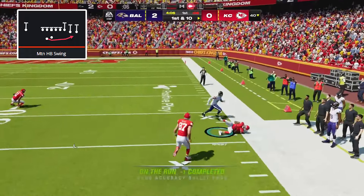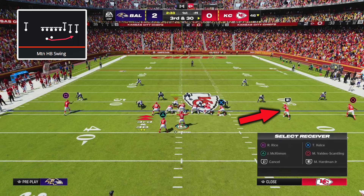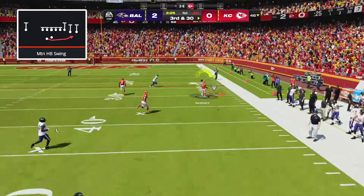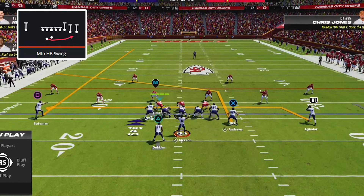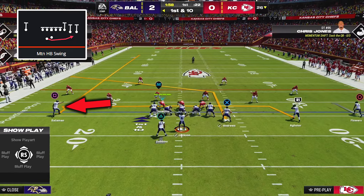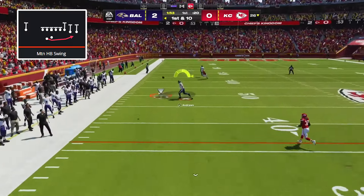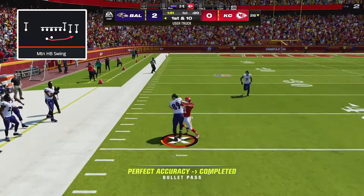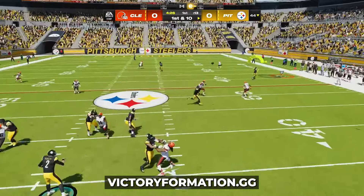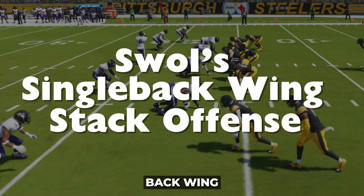The next offense is Trips Offset Weak in the Spread playbook. The play in this formation is called Motion Halfback Swing, and we're creating an insane double corner concept targeting either the tight end or slot receiver corner routes. All you need to do is block your halfback, corner your tight end, corner the slot receiver, and streak the outside receiver, then roll out and pick a corner route to throw. For the second setup, I attack the defense with a post route: block the halfback, streak the slot receiver, post the tight end, and drag the slot receiver. Then roll out and throw the wide open post route, or the drag route if it's being usered.